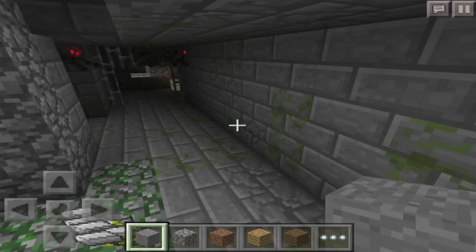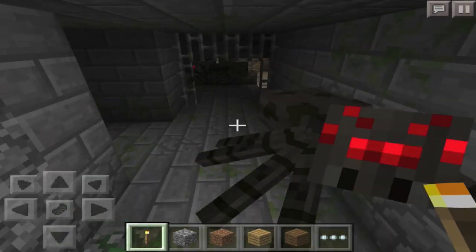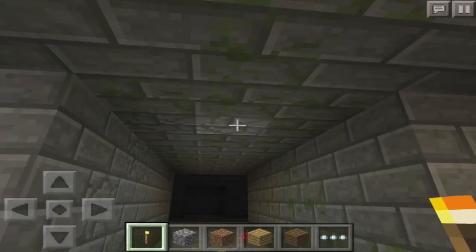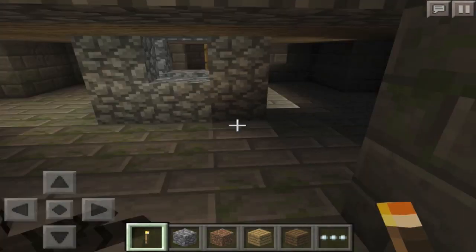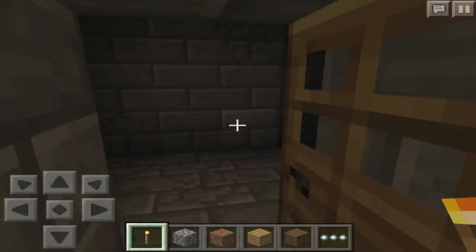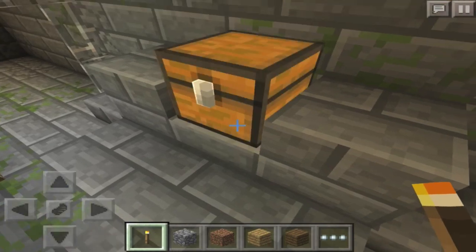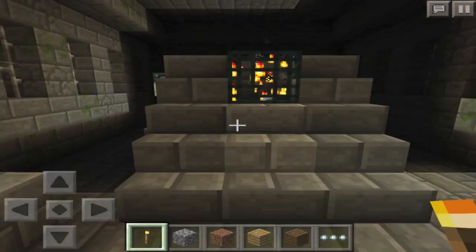I'm not going to really explore, just going to show you where the end portal is. Once you come down here, you can come through this over here and explore more of the stronghold, but you just want to come over here. Then you want to turn inside here, come over here, and come through here. Once you come through here you want to turn over here, and there will be the end portal over there. There'll be some apples. You can see that here is the end portal.